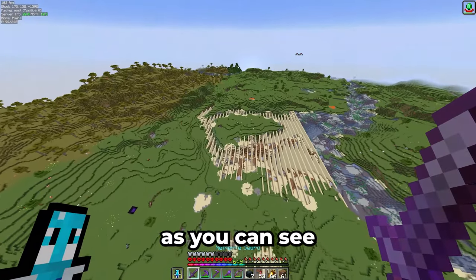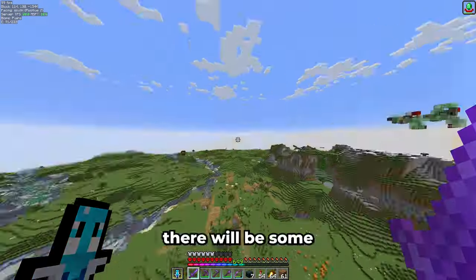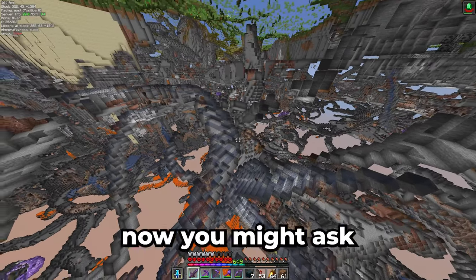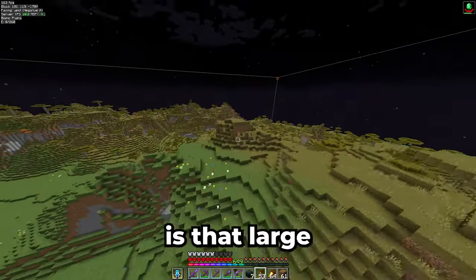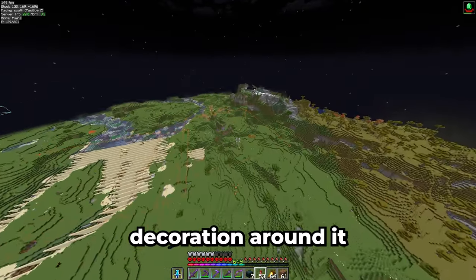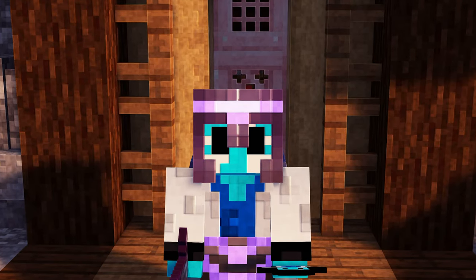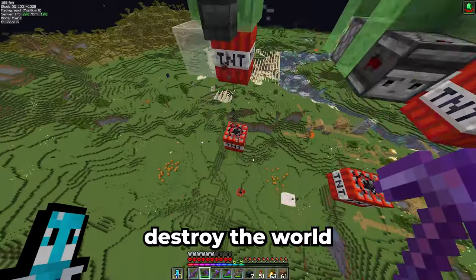And now we're done. The water is completely gone and I have already gone ahead and built a TNT duper. There will be some water underground but we'll take care of that once the dupers reveal that. Now you might ask why is this area so big? Well not necessarily because the base is that large but simply because of the decoration around it. The entire build is still over 200,000 blocks but you'll see soon enough what I'm going to do with all this space. Now we can watch this thing destroy the world.